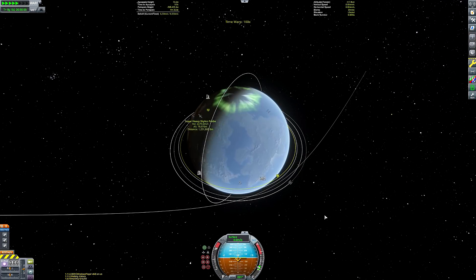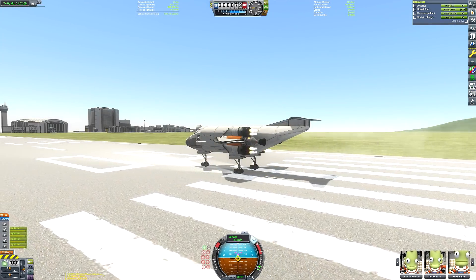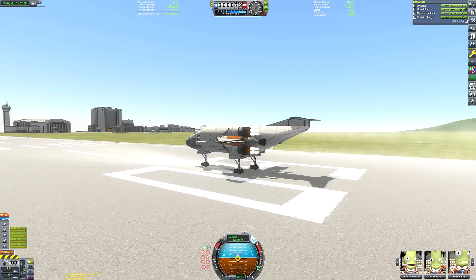We're currently on the runway, just time-warping around for the space station to be in a more optimal position before launching — which it now is — so we can go ahead and fire up our four Rapier engines.